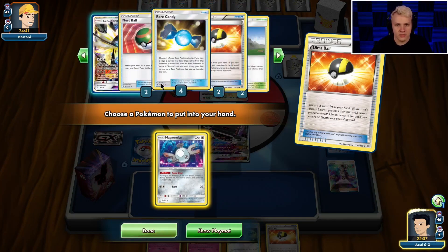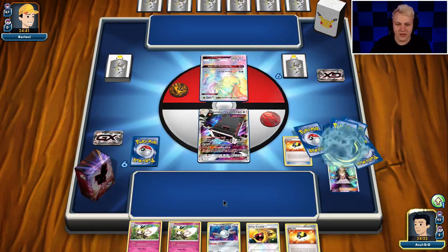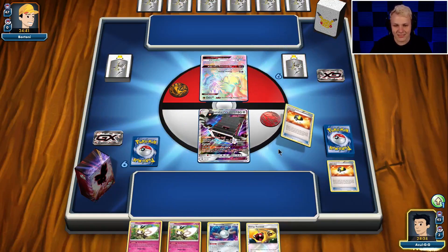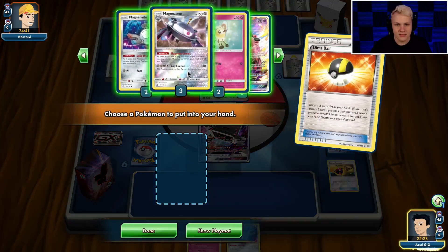We got the Double Cutiefly. Bryce Double Dusk Mane — oh shoot, this one could be rough. We'll see how this goes. That is definitely not what we want to see. Goodbye Rabambi, goodbye Energy Retrieval.